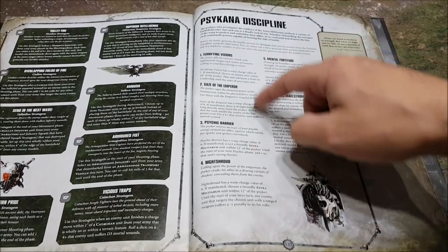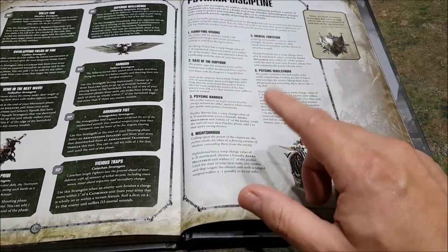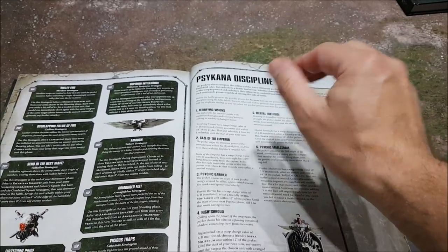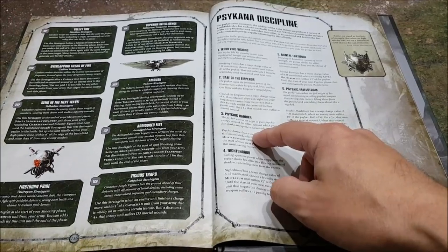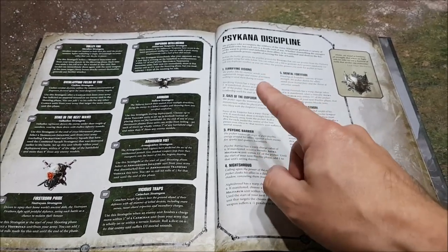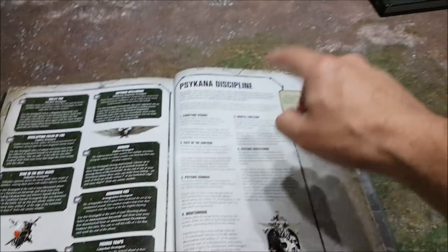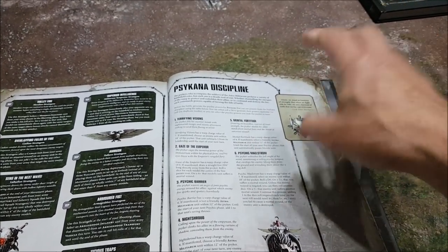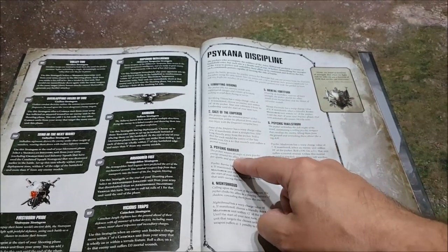In the Psykana discipline, Terrifying Visions, Gaze of the Emperor, and Psychic Barrier are the same as before. Night Shroud is new: you pick an Astra Militarum unit and cast it on them, and enemies are minus one to hit when shooting at it. Mental Fortitude makes an Astra Militarum unit fearless. These two work very well together: fire Psychic Barrier on something to boost its armour save from a 3+ to a 2+, then Night Shroud to make enemies minus one to hit it.